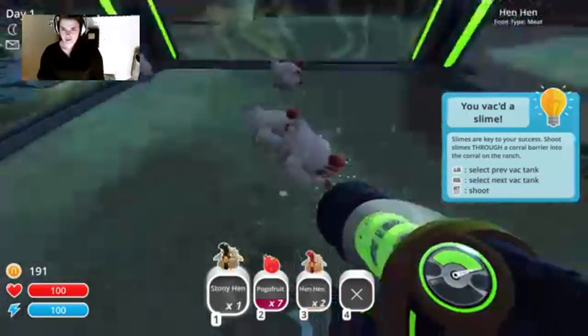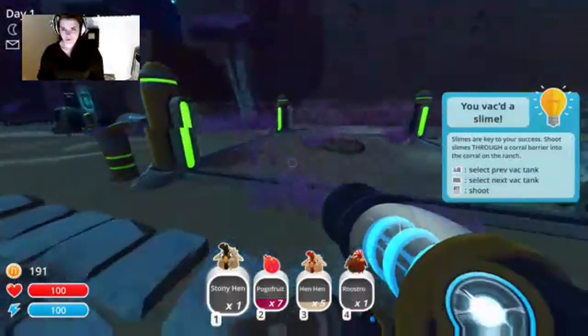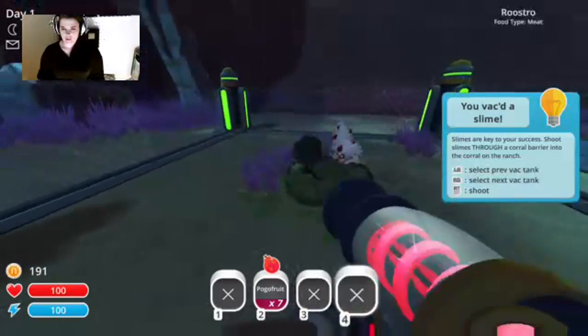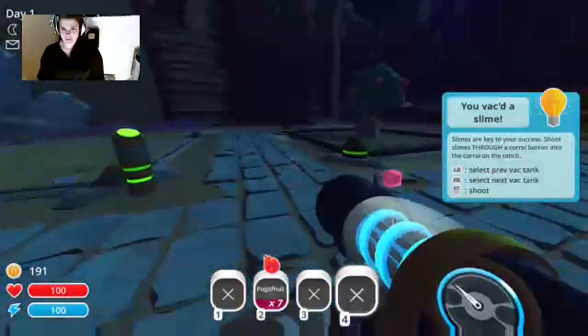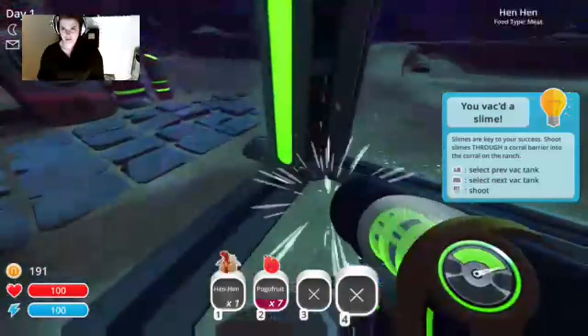To protect the chickens we're gonna suck them up and put them in here. The high walls are what's going to keep the slimes out — it's not keeping the chickens from getting out, it's keeping the slimes out.